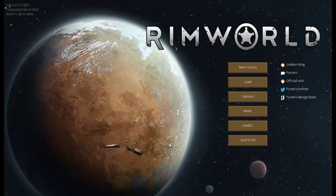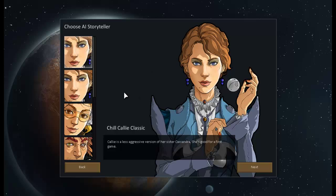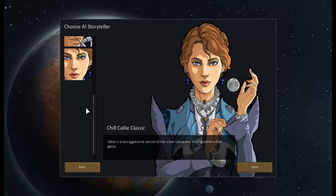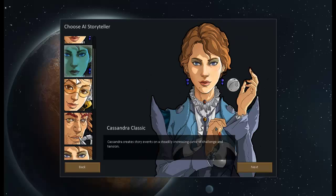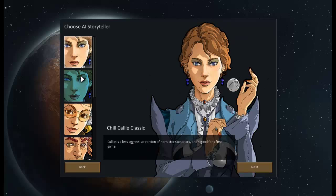Good evening ladies and gentlemen, welcome to Rimworld Alpha 2. We are going to head and start a new colony. This is a new setup here. We have Tucklipetra, Randy Random, Phoebe Friendly, Cassandra Classic, and Chilly Cali Classic as our storyteller options.